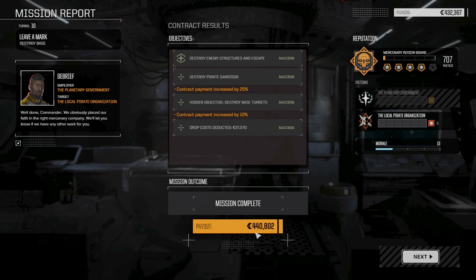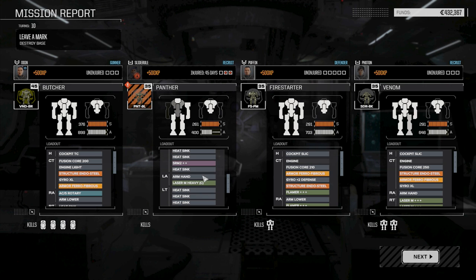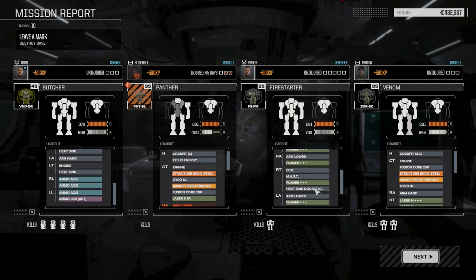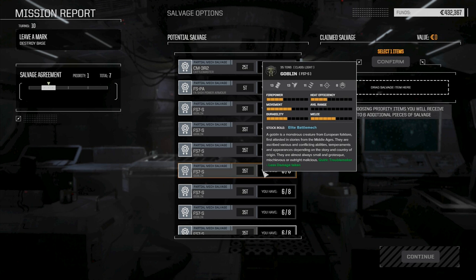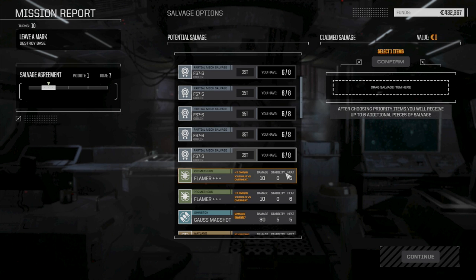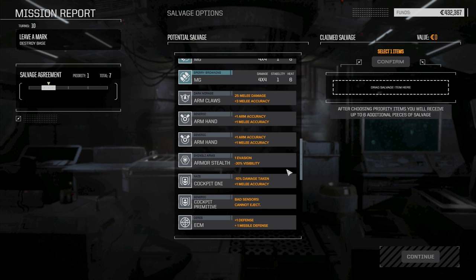We're able to loot about 440,000 worth of stuff, which is great — that's going to give us enough to make our next financial report, or just about enough. We did lose an arm, but that's not such a big deal. We took a lot more physical damage though. There was nothing in the right arm so we weren't too worried about it. Now we've got some parts to decide what we want to keep.